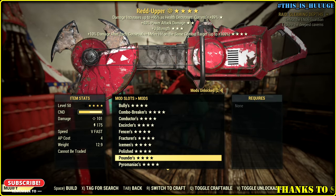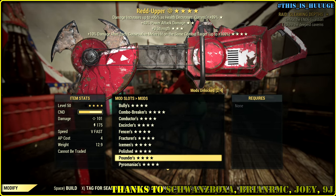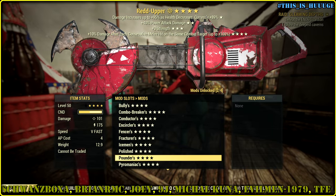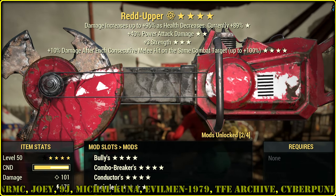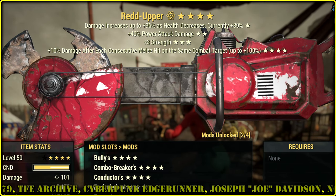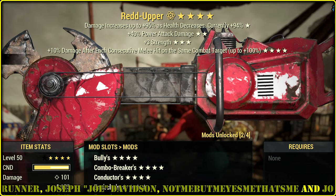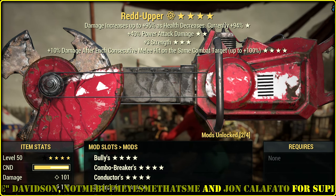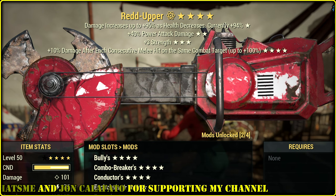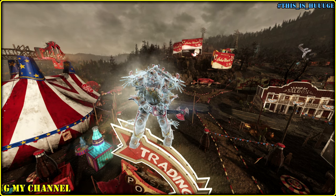Hello there. Today let's check out a melee weapon I personally don't like. We have Pounders, which is like Furious but more overpowered if we have just one target. It gives plus 10% damage after each consecutive melee hit on the same combat target, up to plus 100%. I go with red upper first so we can chop green stuff in the stack. I want to test how this weapon performs in VATS, cause it had been hella bad before. Plus it looks quite cool with Strangler Heart Power Armor.